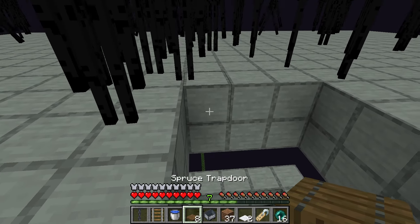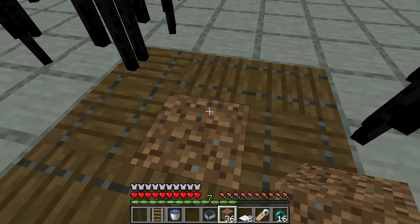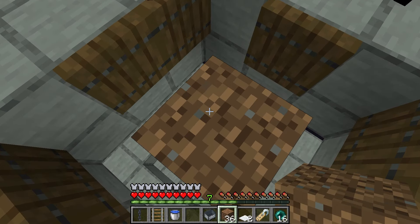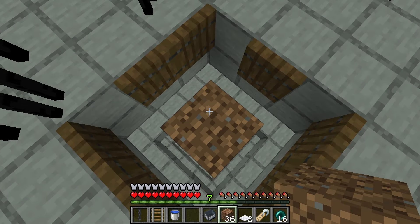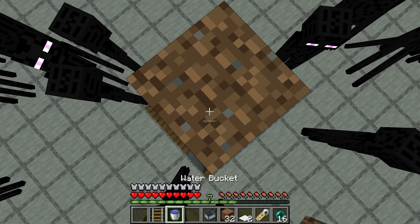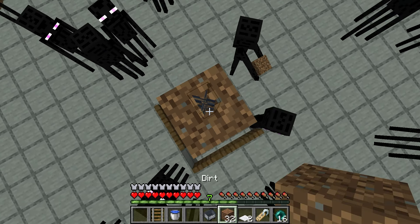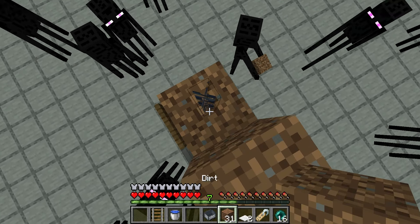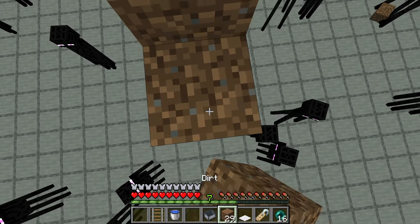Once the platform is done, go to the middle and place 8 trapdoors. Place a piece of dirt in the middle, stand on the 4 feet, and open the trapdoors — just be aware that endermen can pick up dirt blocks. Then place 4 more dirt blocks, place a chain on top of the dirt block, place a temporary block to the side, and place a carpet on top of the chain. Then break the temporary block. Some endermen may have already taken some of the dirt blocks. Then place a dirt block on top of the carpet and fill it up.